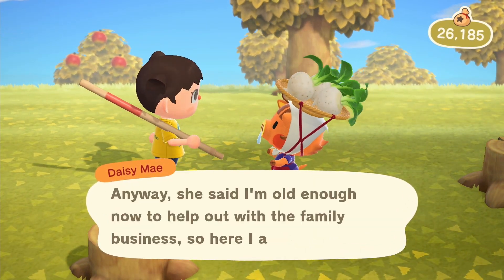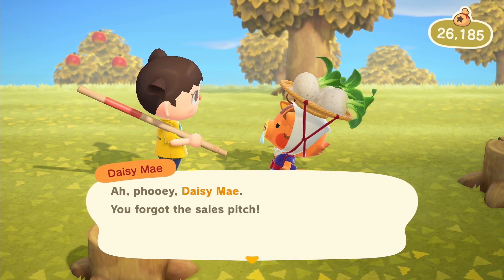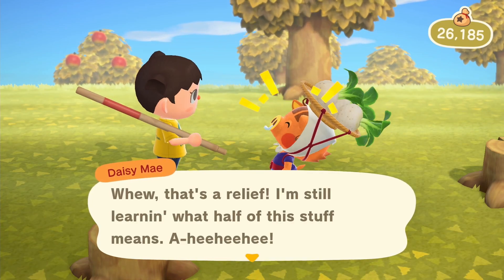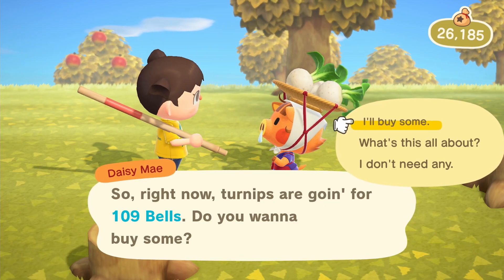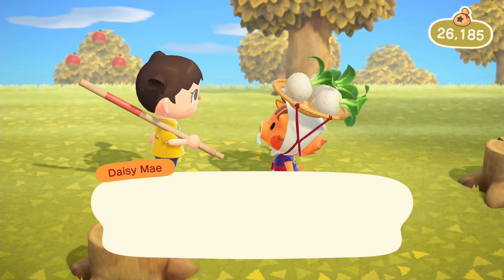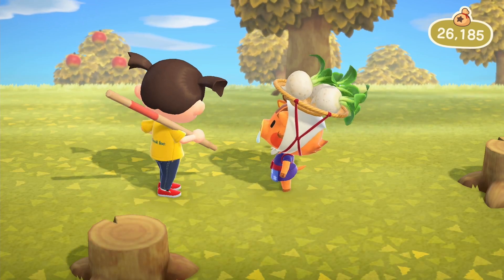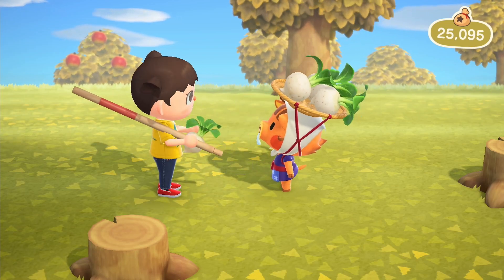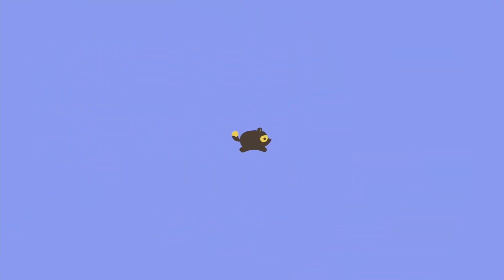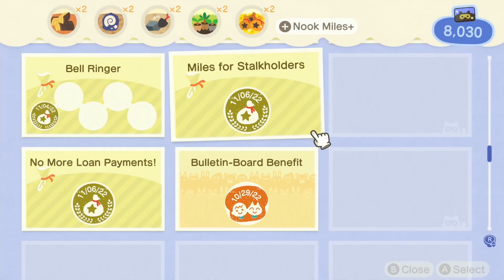I decided to buy some turnips just to earn Nook Miles. Honestly, I don't really need to do this. I think they're ridiculously expensive — the rule is to buy under a hundred bells or something, back to 2020 rules. So 109 is high, but I just need the Nook Miles. I'm just going to buy a small bundle and move on. Just an easy 300 Nook Miles.